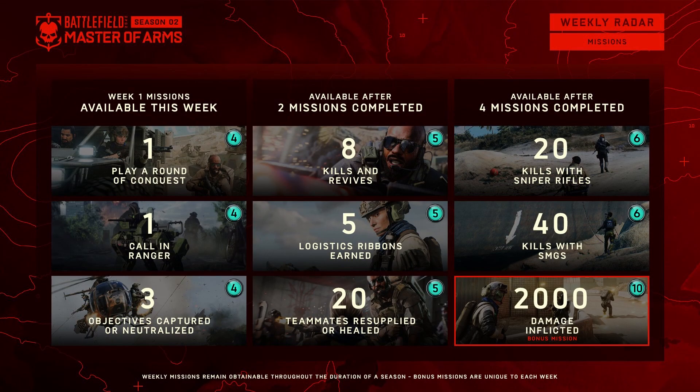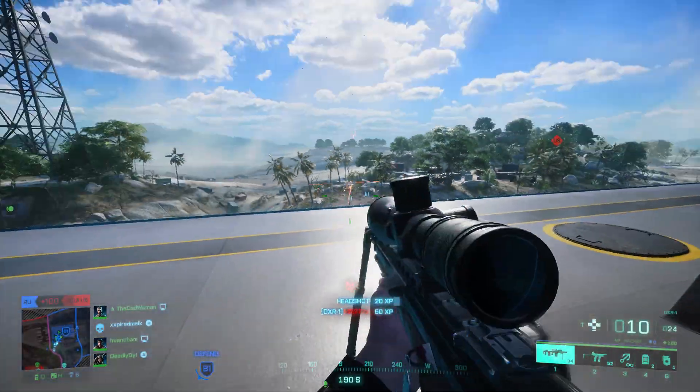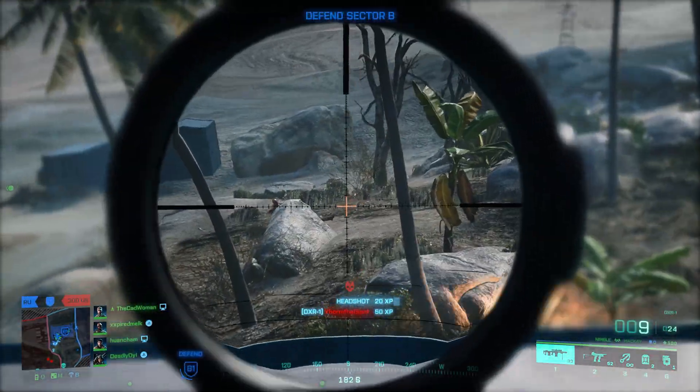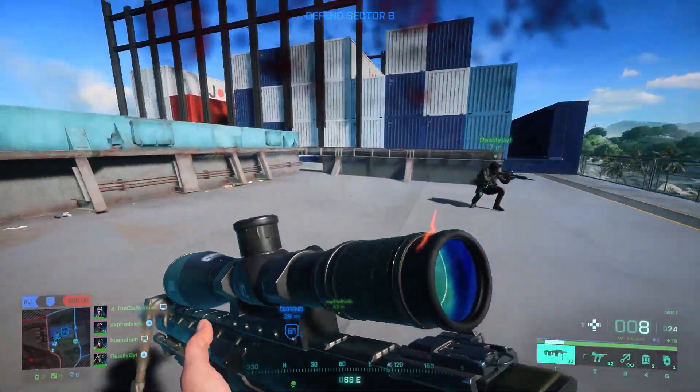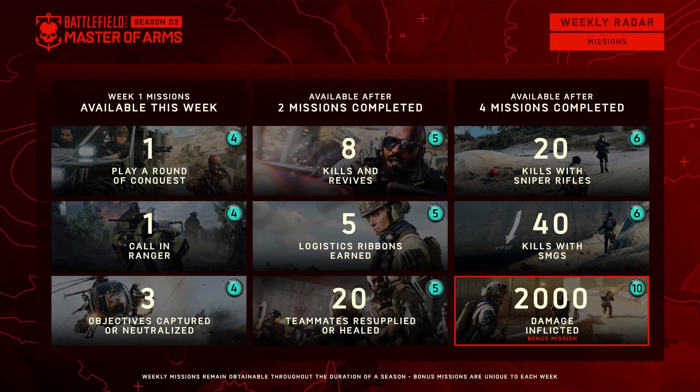For the last section you need to do 20 kills with sniper rifles and 40 kills with SMGs. Just choose the weapons you like or want to rank up and do the kills with them. If you need any help with SMG or sniper setups, check out the videos I did for each of the weapon categories. And at the end there is the weekly bonus mission, only available for the next 7 days — to complete it you simply have to deal 2000 damage to either infantry or vehicles.